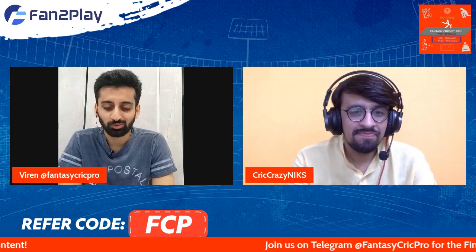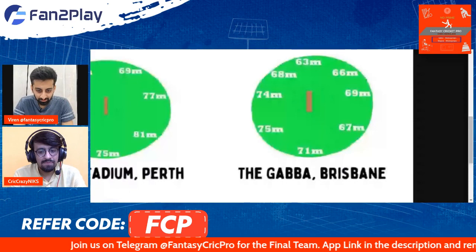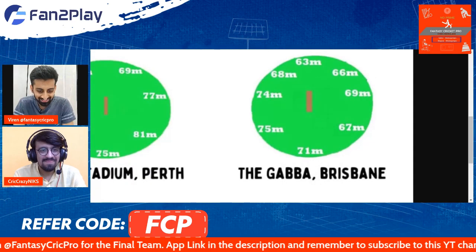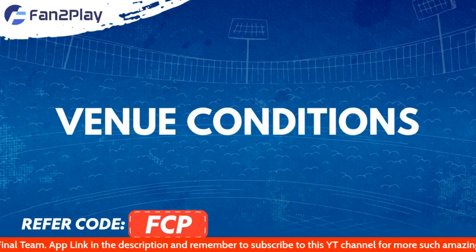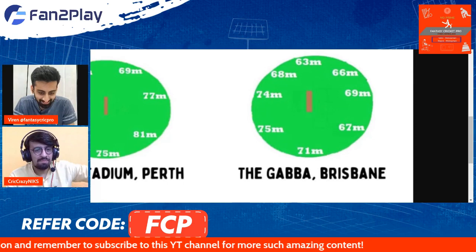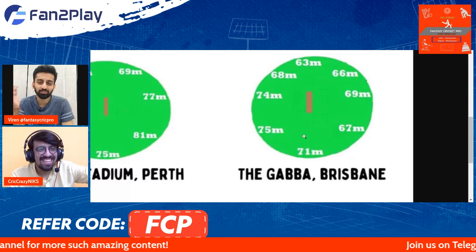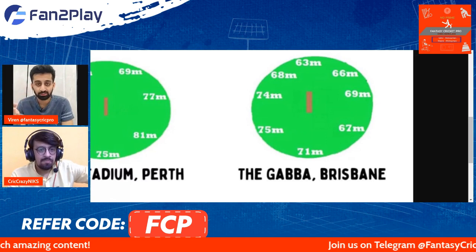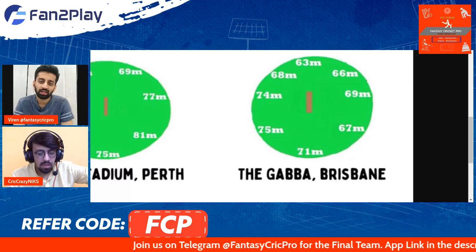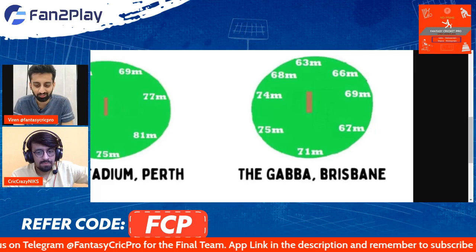Let's look at what ground conditions we have. These are the ground conditions at Brisbane. We discussed already that for the first game the weather might play a role, but in the second game it looks much clearer. And that is all we can say about the weather because we don't know what will actually happen on the day.